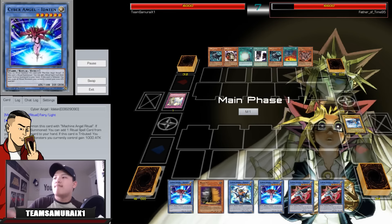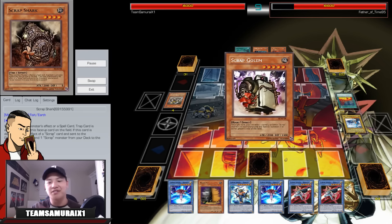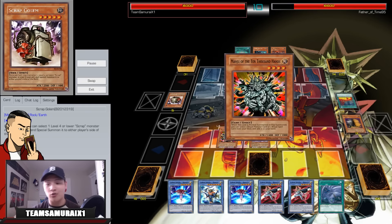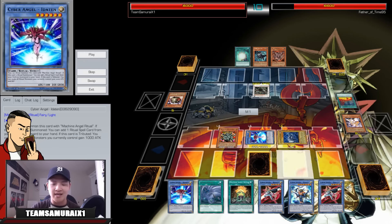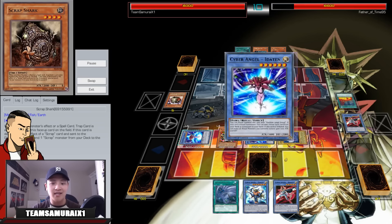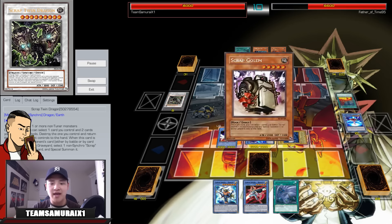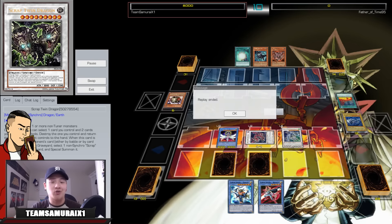By turn 9, he normal summons Scrap Bees and goes into Scrap Golem, doing his shenanigans, going into Scrap Twin. I draw cards off Maxi. I go Tefnuit, Monju searches the ritual, go Eita — Eita added Machine Angel Ritual to hand, which is phenomenal. I go another Eita to add another ritual. I add Vishnu, go Machine Ritual into Vishnu, Vishnu destroys the Scrap. I go into Ultimaya Tzolkin, set one card, Crystal Wing Synchro Dragon — and attack for game.